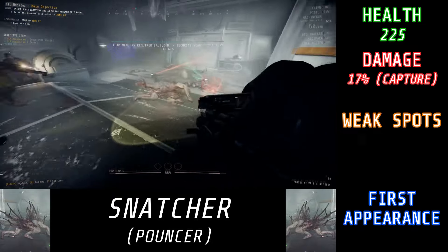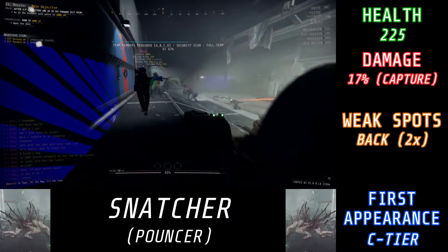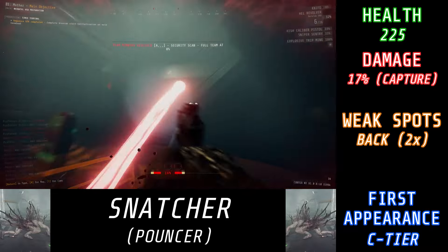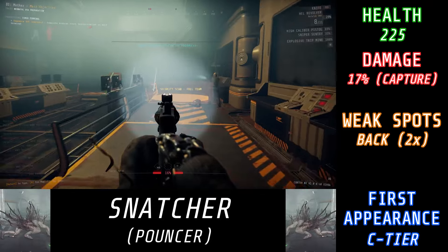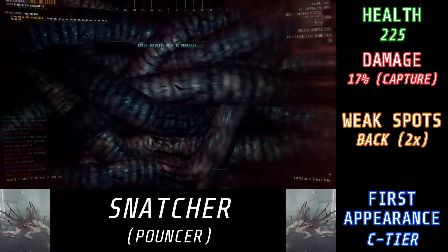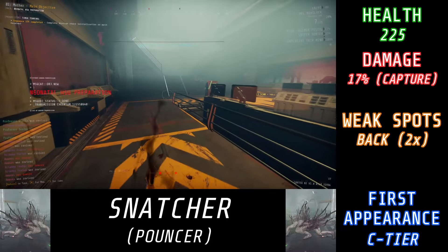As for its weak spots, it has a 2x damage multiplier if you hit it from behind, and these things typically start appearing in C-tier missions, although in some of the alternate rundowns, you can see them a bit earlier. When it comes to dealing with the Snatcher, in of itself, it's not that big of a threat. If the Snatcher is the only thing you're trying to kill, it's pretty easy to deal with — it'll run away for a while, come back, and then you can just shoot from a distance. And even if it does grab somebody, 17% damage isn't all that much, and the Snatcher leaves itself pretty vulnerable while grabbing that person. While it's running away, you have a very easy line of sight to its back for that juicy 2x damage multiplier.